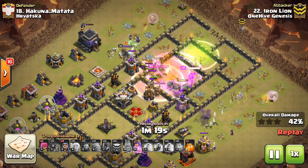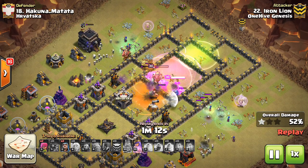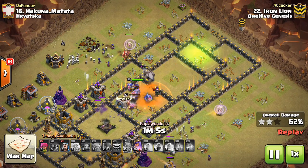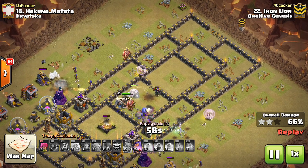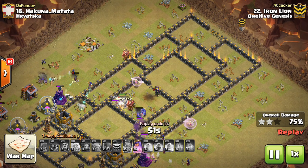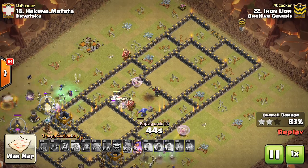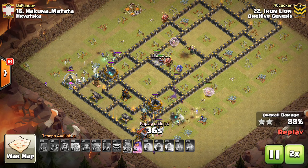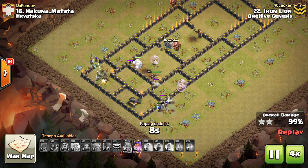Witches moving through on both sides of the base — nice flat wall for them to take out. Oftentimes the biggest bases to worry about for a Witch strategy are ones with a weird layout in terms of walls, like a weird spiral or circle structure. But typically, as long as the base is laid out in nice cohesive compartments that allow a kill squad with the Queen, King, Golems, and Bowlers to move through with no risk of straying — and the jump spells can let them move compartment to compartment — it's a viable strategy. He has so many troops left up despite that jump spell fail. Good stuff to Iron Lion.